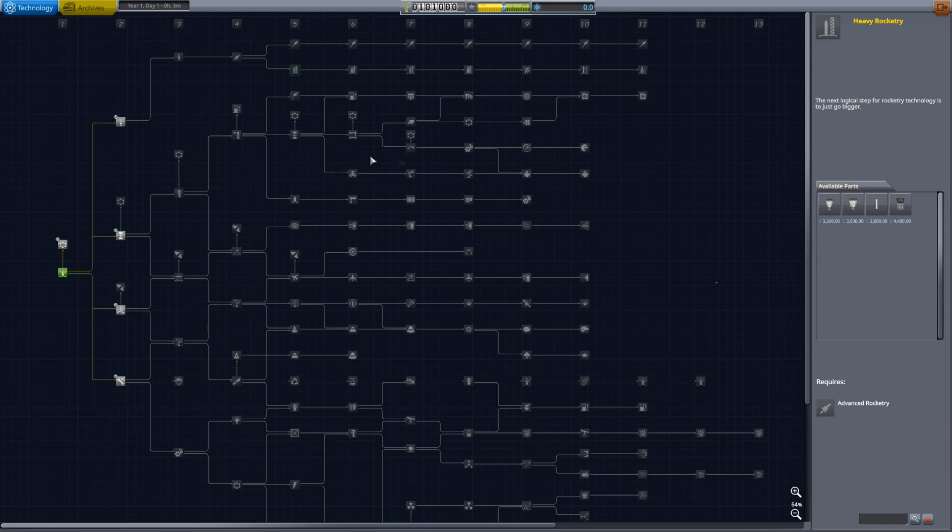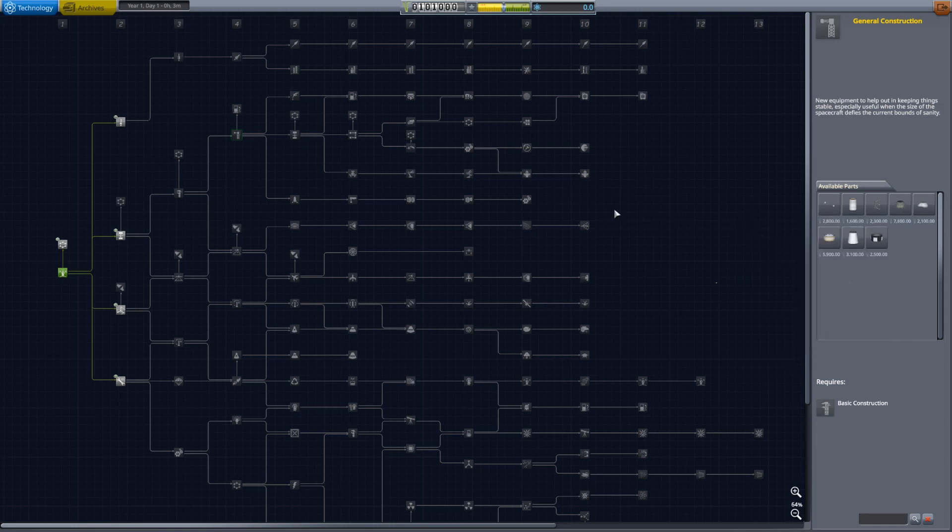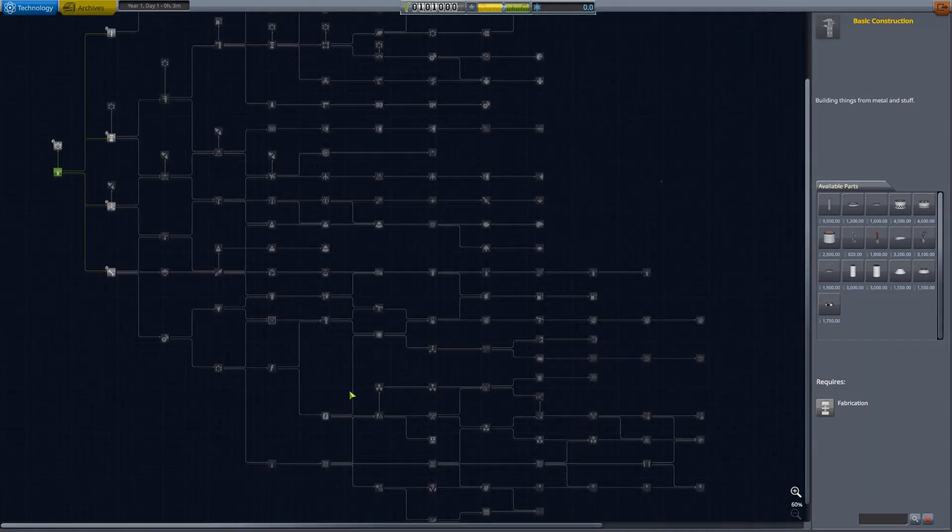To help balance that out, most of the other parts have been moved up — so for instance, docking ports are moved up so that you'll be able to do stations sooner. The couplers and whatnot have also been moved up. And I think that's pretty much it for the tech tree as far as things I wanted to cover.